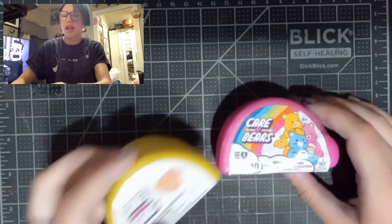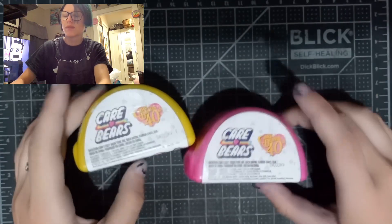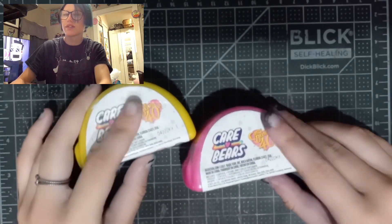What is up my ducks and drakes, welcome to the Cruddy Lake! Today we're opening up some more Care Bear blind boxes — we're doing Season 2, the rest of Season 2 actually. I think I might be missing one after this today, but let's see if we get any duplicates. We got some pink capsules and some yellow capsules from Series 2, and on the back they have the Care Bears anniversary logo.